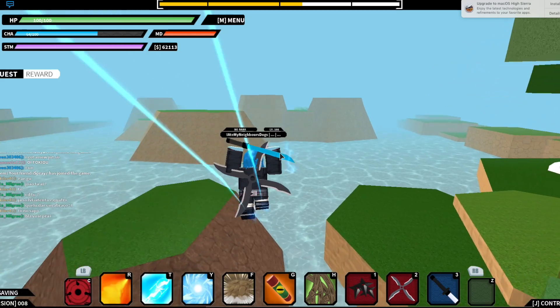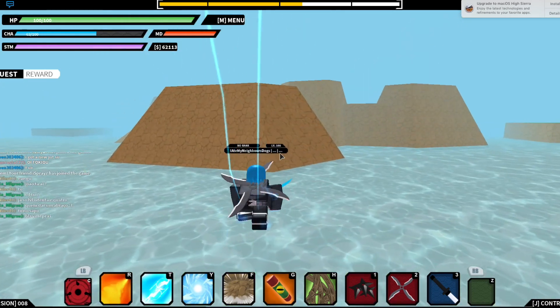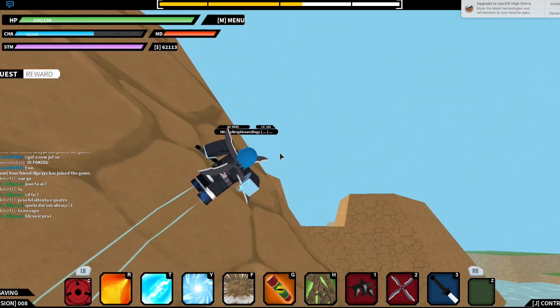Turn to your right, and then follow this ladder right up here. Then keep going this way. Make sure you have your Chakra feet on.